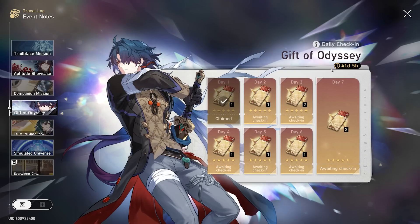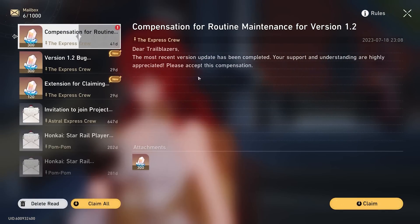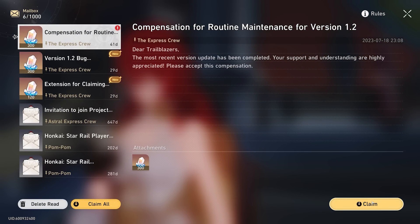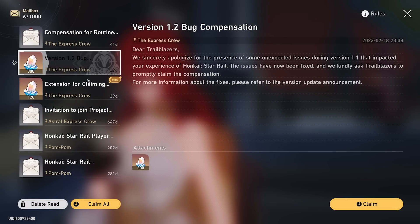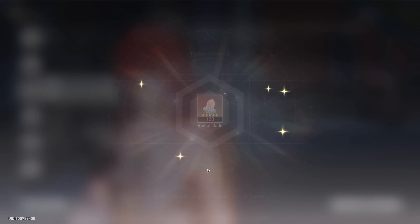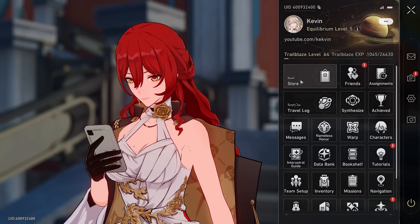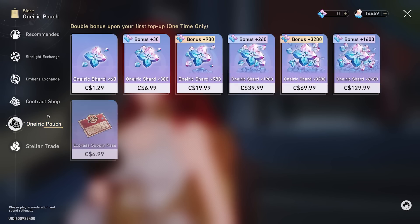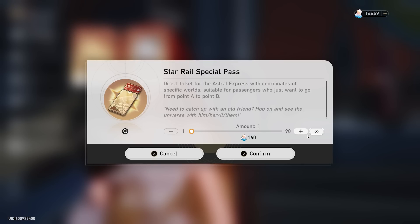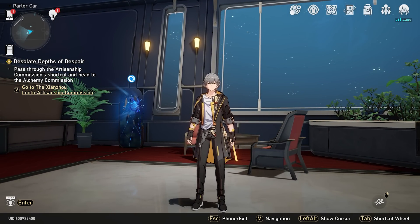We got our gifts from the Gifts of Odyssey, which is sponsored by Blade. I don't think I've claimed my mail yet, which is going to give us a bunch more Stellar Jade — 300, and an extension for the museum quest. More Stellar Jade, another 720. What does that leave us at now in terms of our warps? 90 — that seems like a good amount. Now it's time to actually wish for Blade.